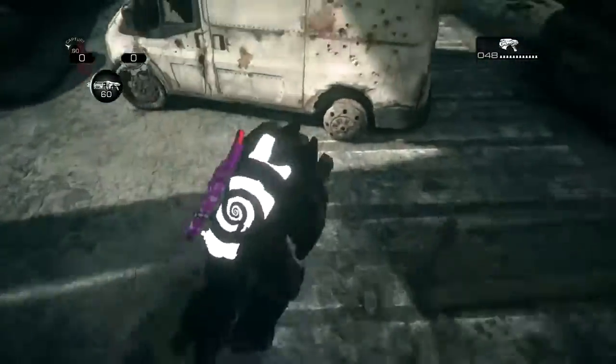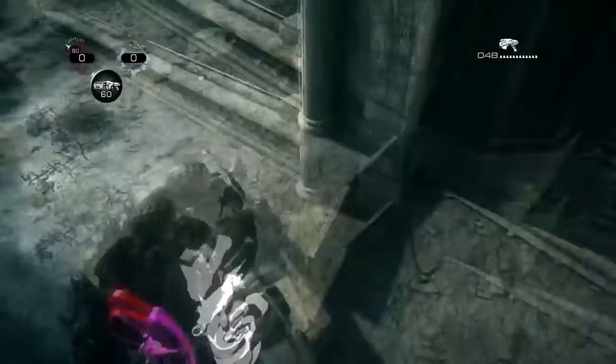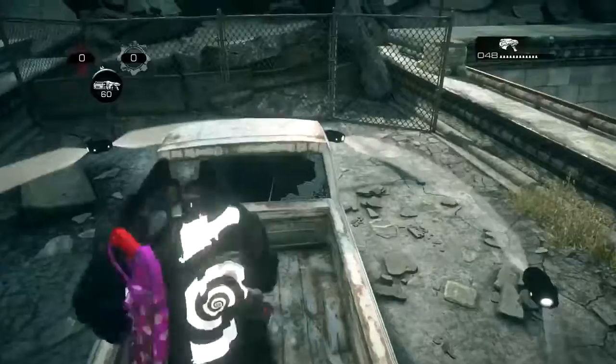Once at this point you want to take cover on the truck here, which will position you right here. Take cover on the side of the car. From here you want to roll left, go round the car, roll again, go round the sandbags, roll again and then climb up the truck.